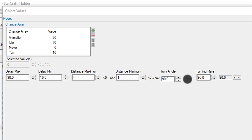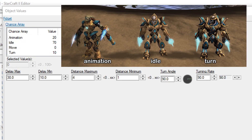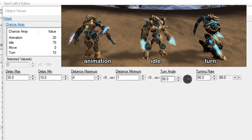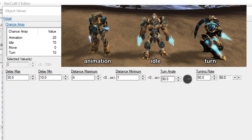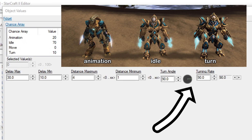In the Value field is a percentage chance that they have to execute that particular fidget, within a time window controlled by the Delay Max and Delay Min fields here. What all this comes together to mean is that every x to y seconds, the unit will do something. In this case, the Zealot has a 20% chance to play an animation, like raising one of its sideblades or flexing. It has a 70% chance to idle, which is just performing a basic little head bob or whatever, and it has a 10% chance to turn and face a different direction, the angle and speed of which is controlled by two more fields.